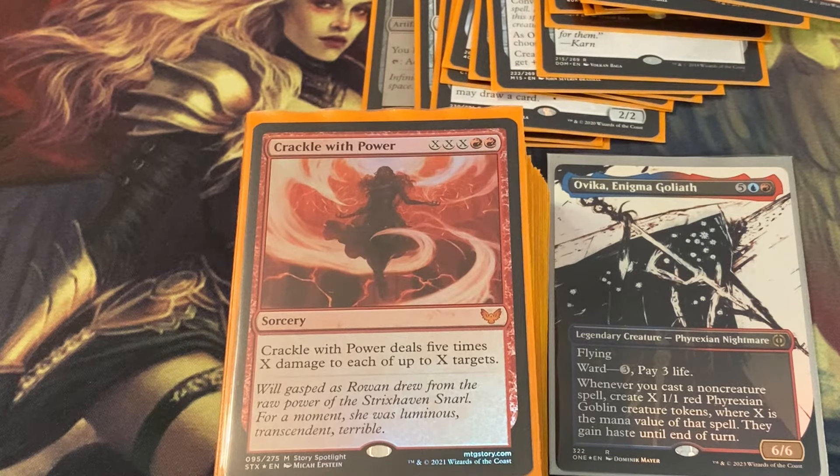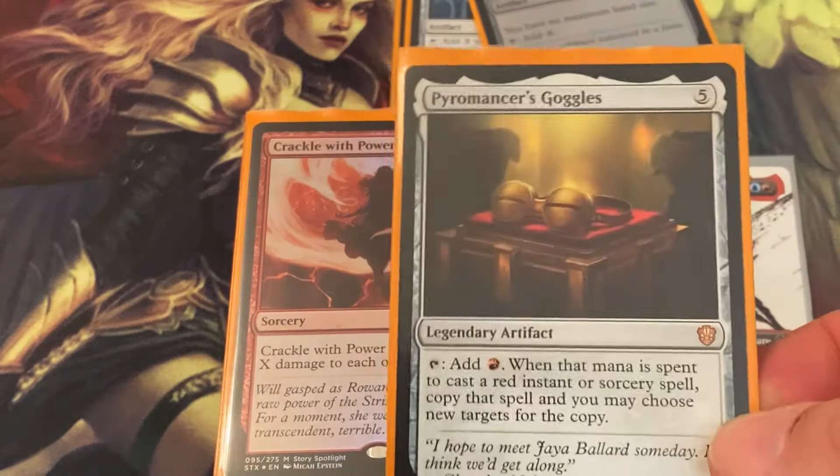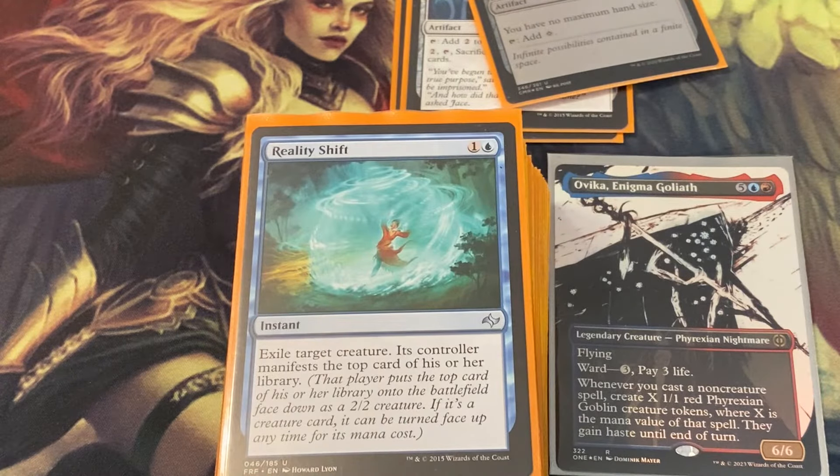Crackle with Power is one of my favorite cards. If you've watched any of my other videos, I absolutely love this card — it does really well in decks that make lots of treasure tokens, I see it clear the table all the time. Crackle with Power deals five times X damage to each of up to X targets. With Ashnod's Altar and all these mana rocks, you can crank out a mega Crackle with Power, and especially with Pyromancer's Goggles you can double it again.